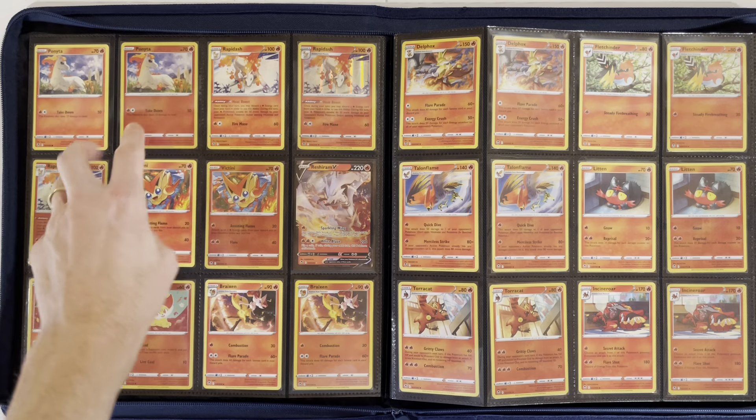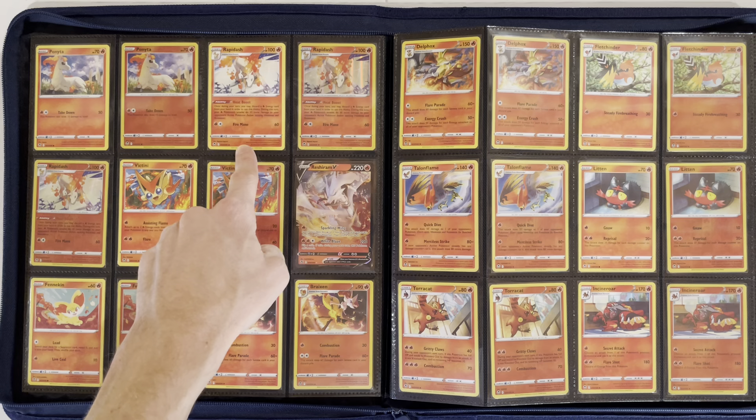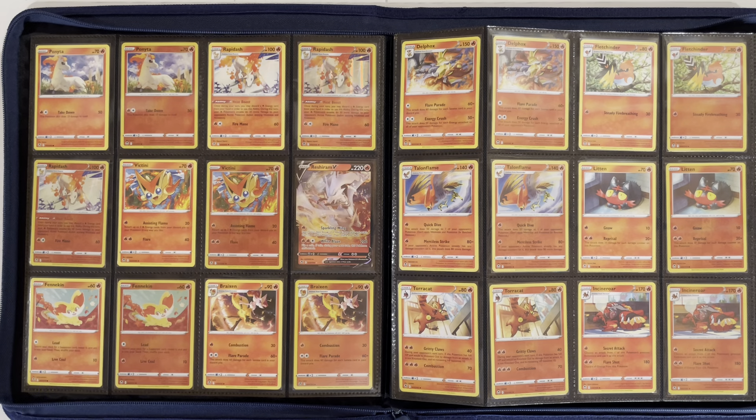Ponyta — we have our first exclusive here, Rapidash. This is a non-holo exclusive that you can get from the Build and Battle Kits. You can see we have normally a holo in the set, and then of course a Reverse Holo.